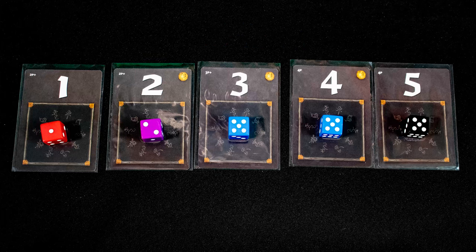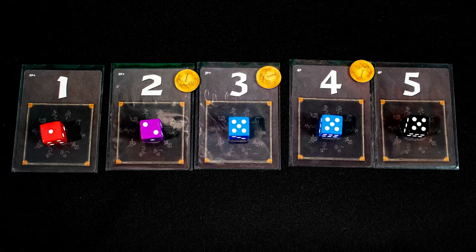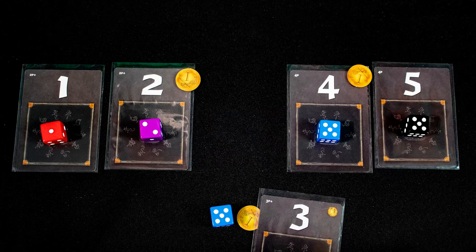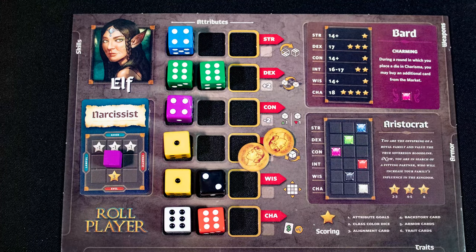Place the dice from highest to lowest on the tiles, with the starting player deciding ties. The middle tiles will have coins on them. In turn order, take a die of your choice and the coin if applicable. The card you pick determines turn order until the next round. Place a die on your sheet, and if it is a gold die, claim two coins.